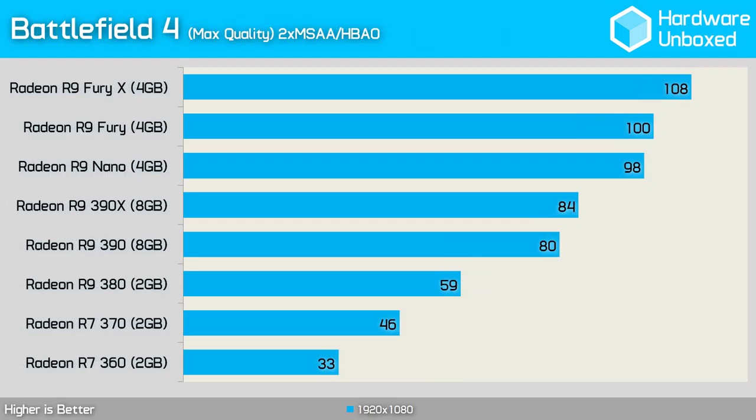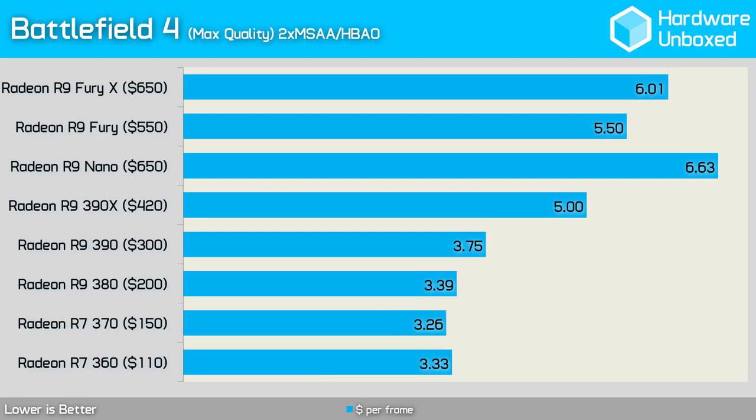Battlefield 4 was tested using maximum in-game quality settings along with 2x MSAA. The R7 360 struggled with just 33 frames per second while the R7 370 provided a much better experience with 46 frames per second. For around 60 frames per second, the R9 380 is required. Punching well past the 60 fps barrier was the R9 390 with 80 fps, and the 390X isn't much faster at just 84 fps. Moving to the R9 Nano provided another boost at 98 fps, the standard Fury hit 100 fps, while the Fury X reached 108 frames per second.